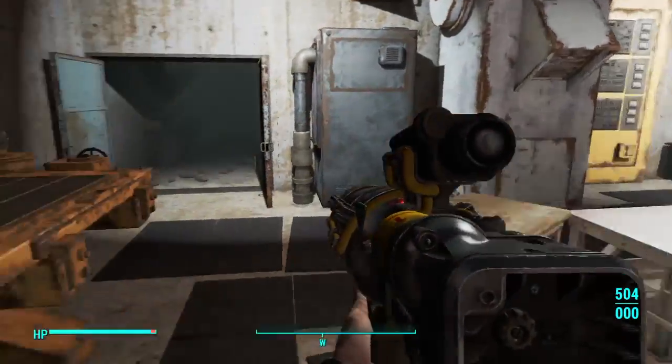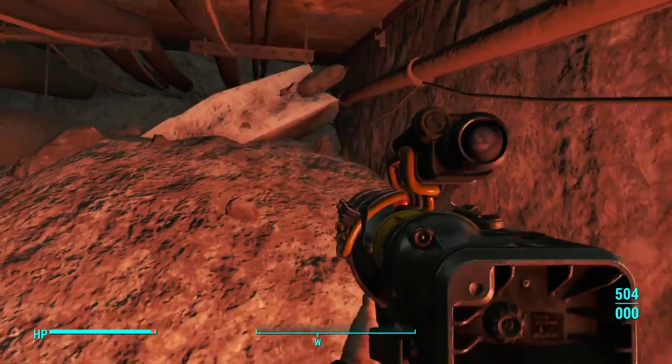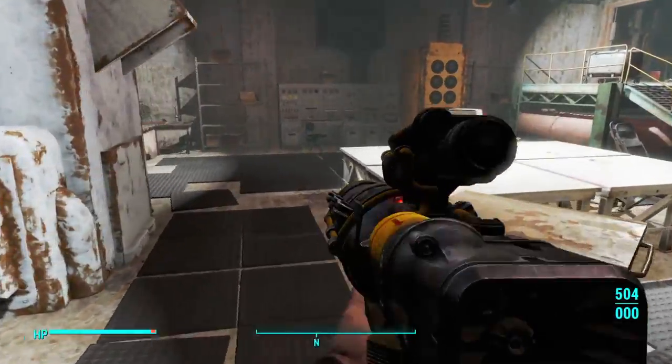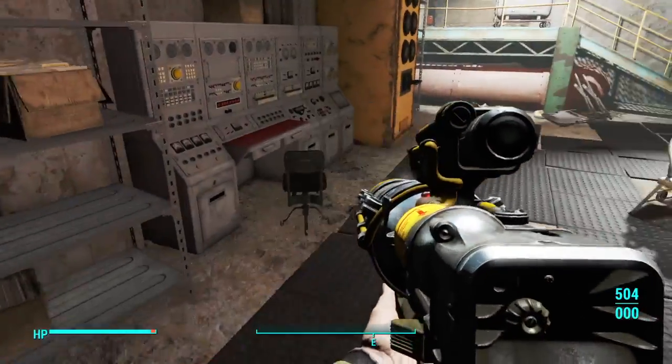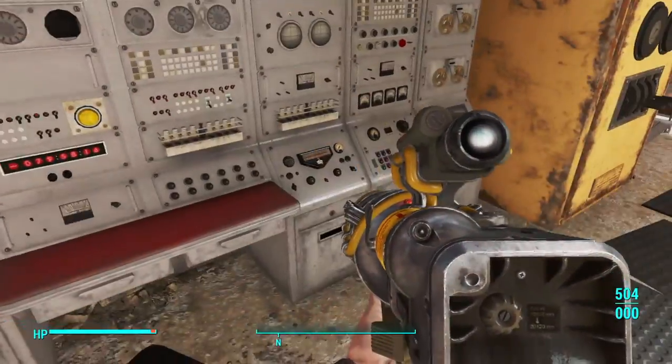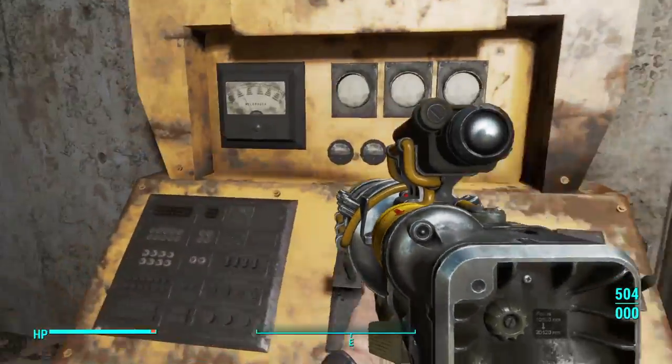There's some other stuff around here. Looks like that's a dead end, so there's not much else to explore. There's a chemistry station and some controls — I wonder if these switches do anything. Nope, can't flip the switches.